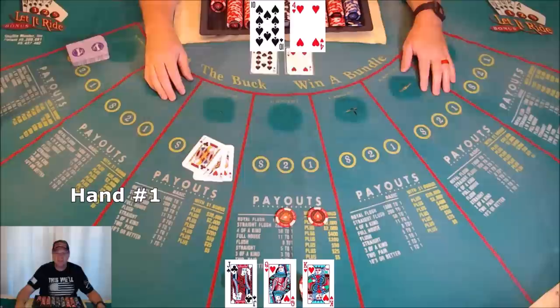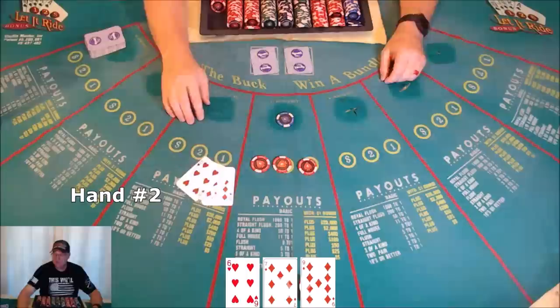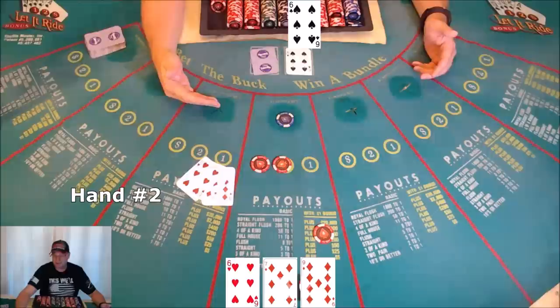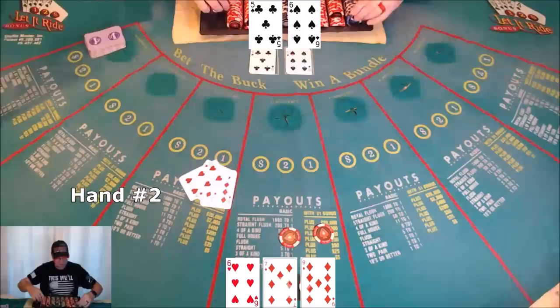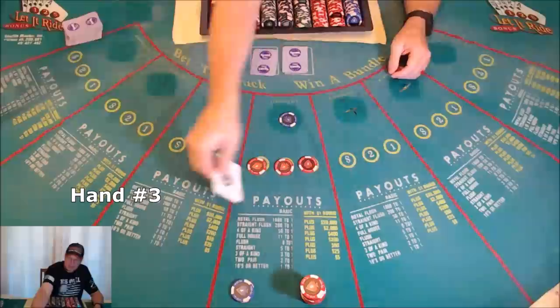Hand two: six, seven, and nine — nothing. Scrape and take the bet back. Dealer shows a pair of sixes, but that's not tens or higher, so still nothing. Scrape, get the bet back. Five, five, six, six, seven, nine — nothing. Lose.